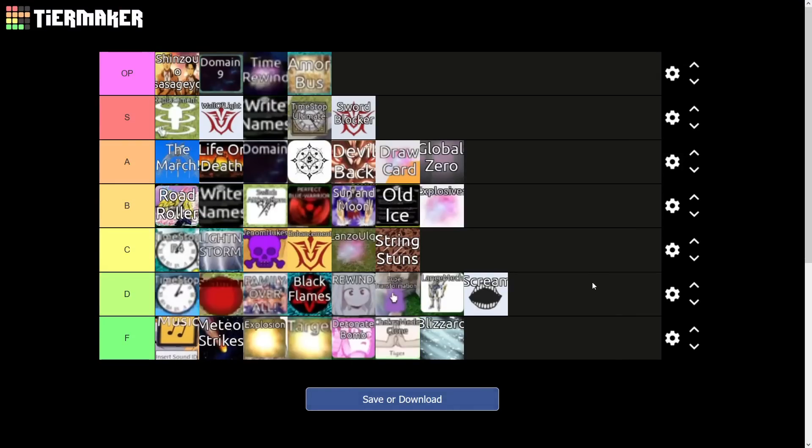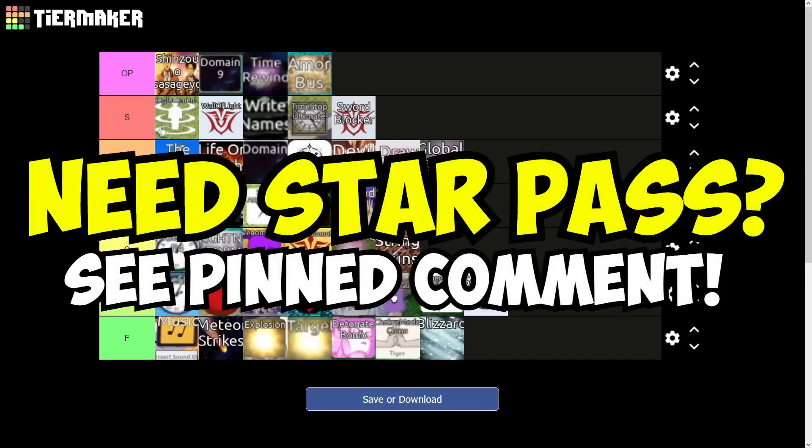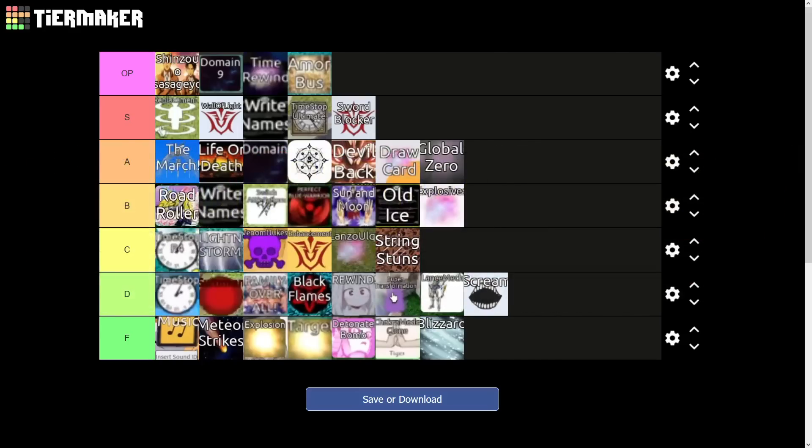Alright so there you go guys — there's the ability tier list. Let me know if I missed anything in the comments down below, and let me know if you guys want a shoutout. Make sure you guys go enter the star pass giveaway and hit the subscribe button. Peace!